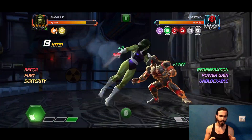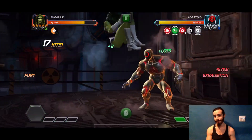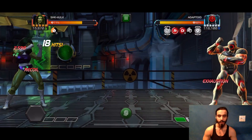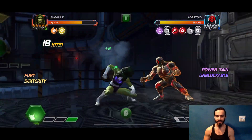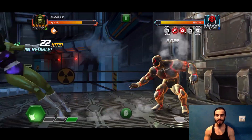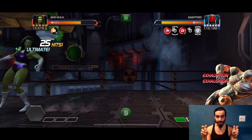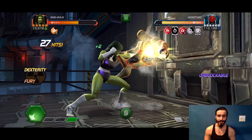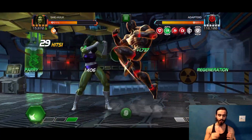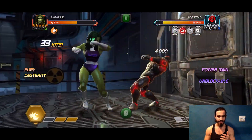I love She-Hulk for this fight for a couple of reasons. First, she has incredibly easy access to the slow debuff on her heavy attack. The Hydra Adaptor has Limber, so I can't parry him the entire fight, but I'll take advantage of parries in the beginning while I can. Once my parries run out, I'm not too concerned because she has a pretty hefty stun on her special three that'll always allow you to dash in and throw your heavy attack.